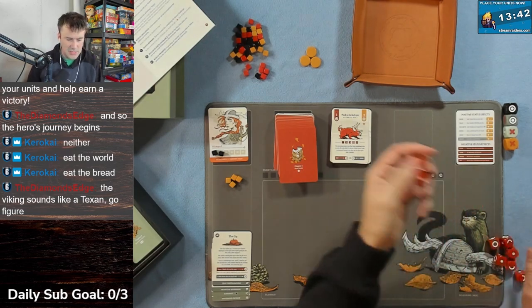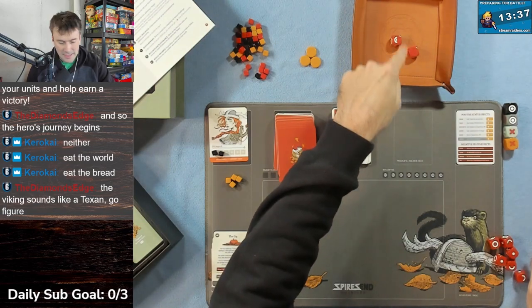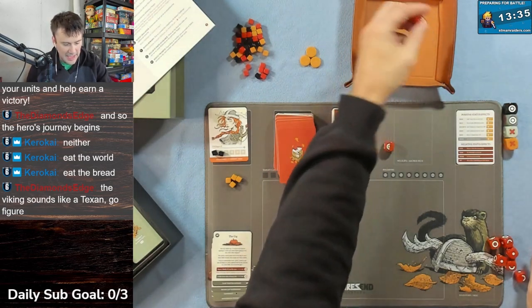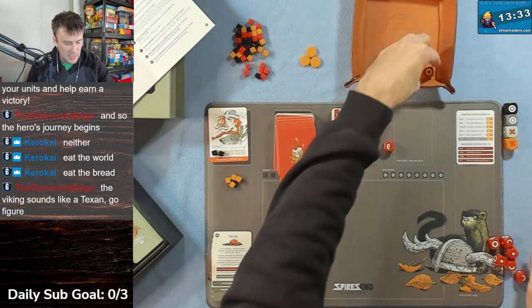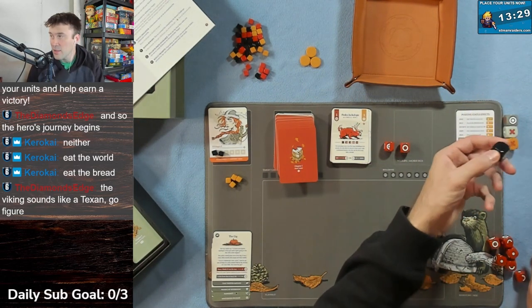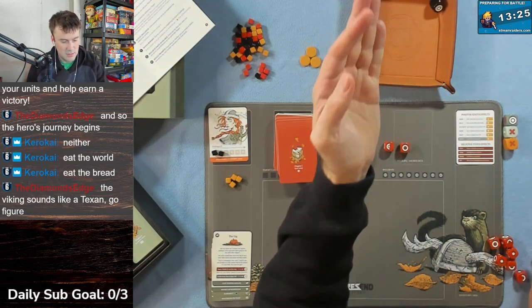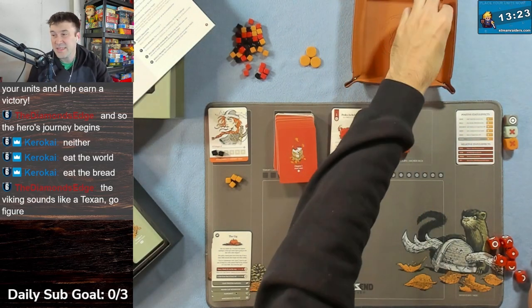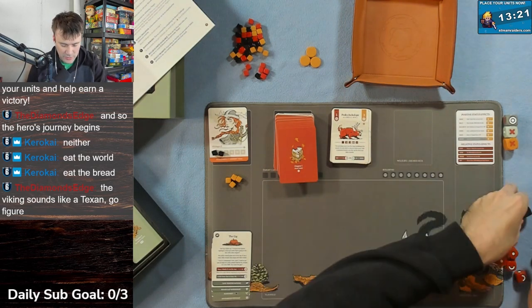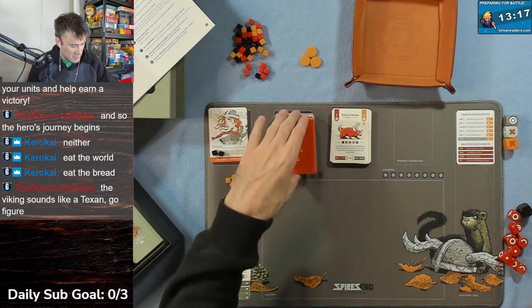We rolled half a bullseye and a blank - keep the half, re-roll the other. We missed. We use our wild die - bullseye, miss, or blanks - and nothing happened. We never actually hit the jackalope. We are a terrible shot and did not succeed. Card 32 is our miss.